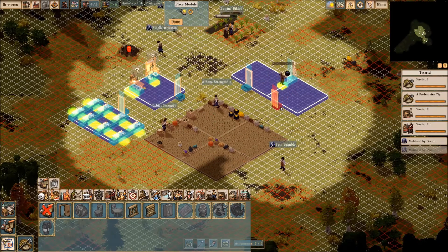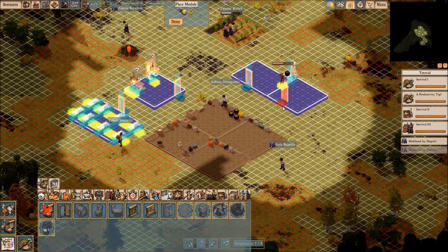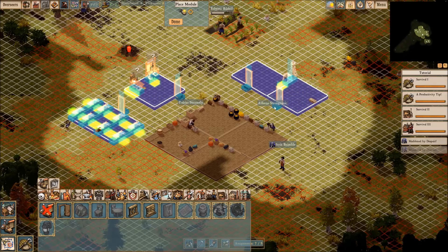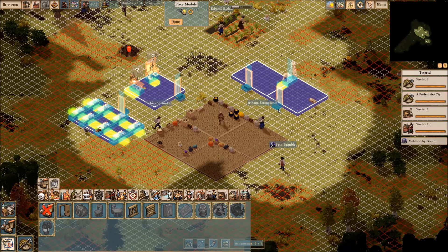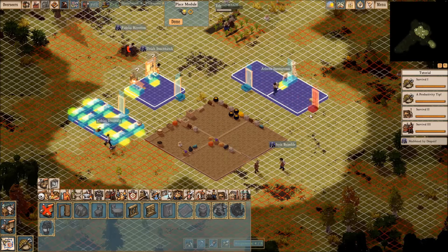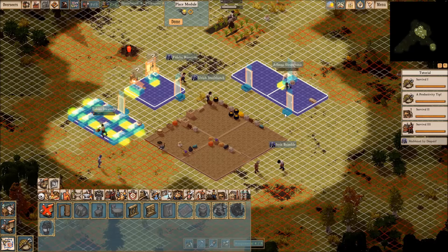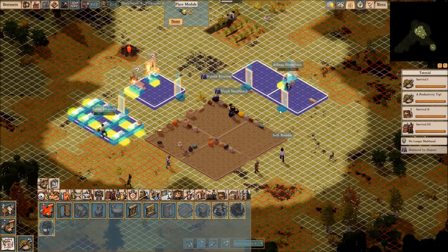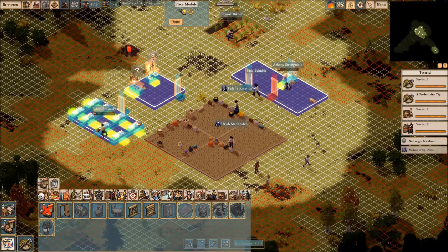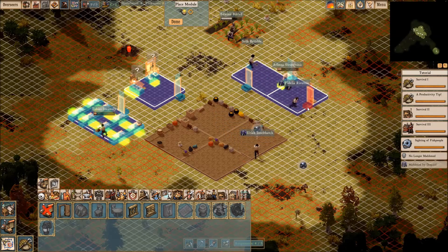We're going to go ahead and throw the public house into the front here. One, two, three — oh, did I do it wrong? I think I did it wrong. One, two, three, and then one, two — yeah, I did it wrong. So this is a six by six. I 100% did this wrong. Let's see if we can't do it correctly this time, since I apparently am terrible at my job here.